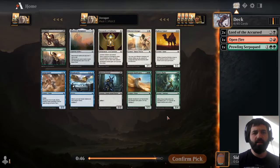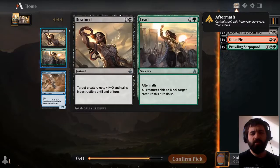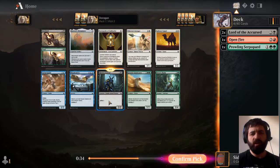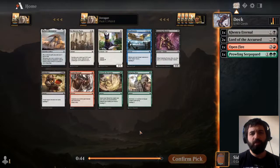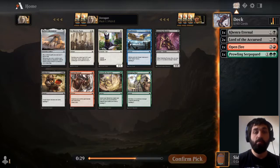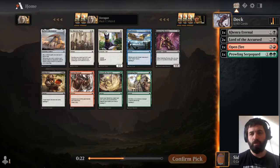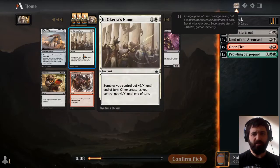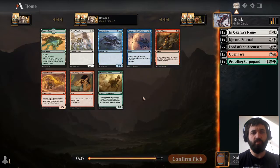Next pack, there's a choice between Anointer Attendant, Anointer Avenger, the Paternal, or the Cartouche. Trying to do Zombies, I'm going to pick the Cartouche. Next, if I'm doing Black-White Zombies, it's Festering Mummy, Sacred Cat, or Inoketra's Name. I don't think Sacred Cat does a huge amount here, and I haven't picked up any white cards. There's a chance I could do a Black Zombie theme with a different support colour if white starts to dry up. Inoketra's Name is a really, really strong card in the Zombie deck.